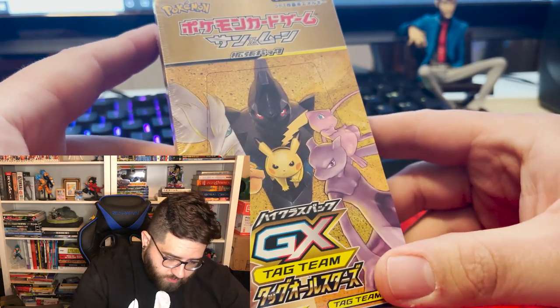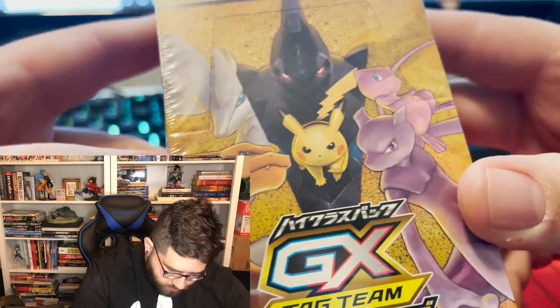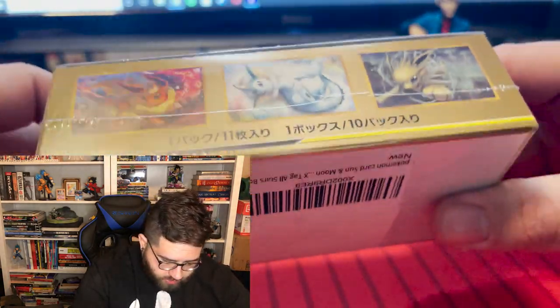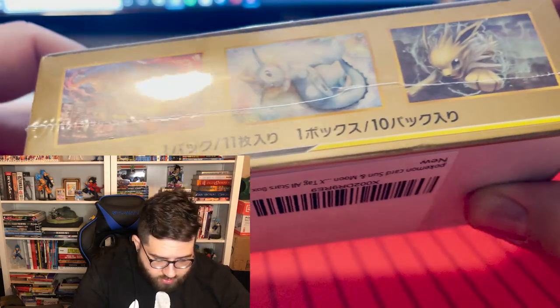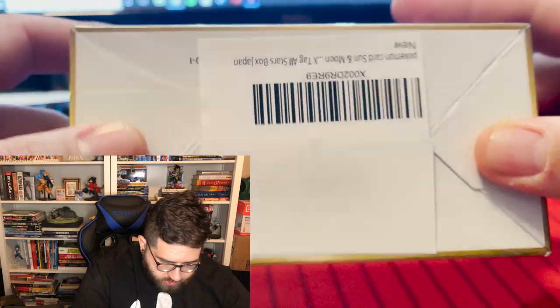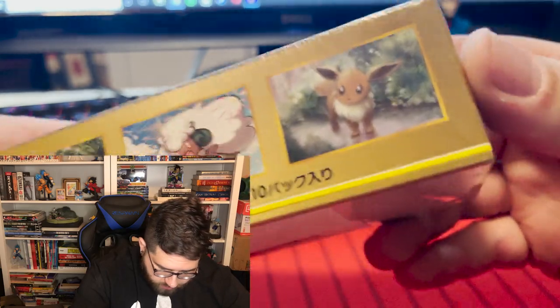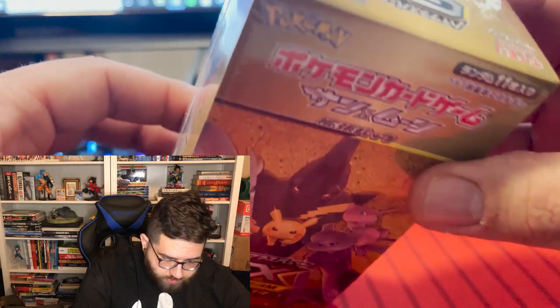On the front we have Reshiram, Charizard of course, a really angry-looking Pikachu, Mewtwo and Mew. On the sides we got the Eeveelutions — Flareon, Vaporeon, Jolteon — all kind of chilling, and the barcode of course. On the back we have Eevee looking really innocent. On the other sides it just says Tag Team — can't read Japanese.